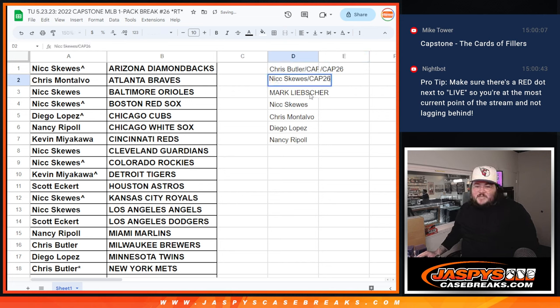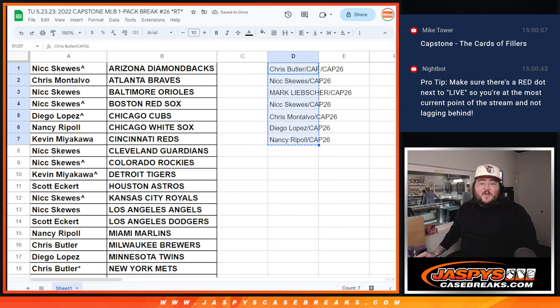The next break — our next video will be that inner case of Topps Triple Threads. You see Cap 26 next to your name means you won that in the break. Thanks again, JassysCaseBreaks.com. Bye-bye.